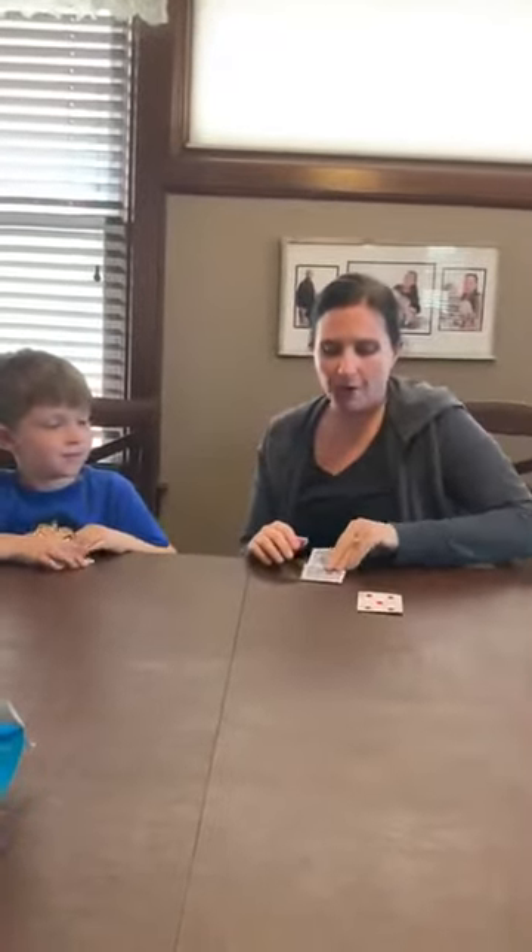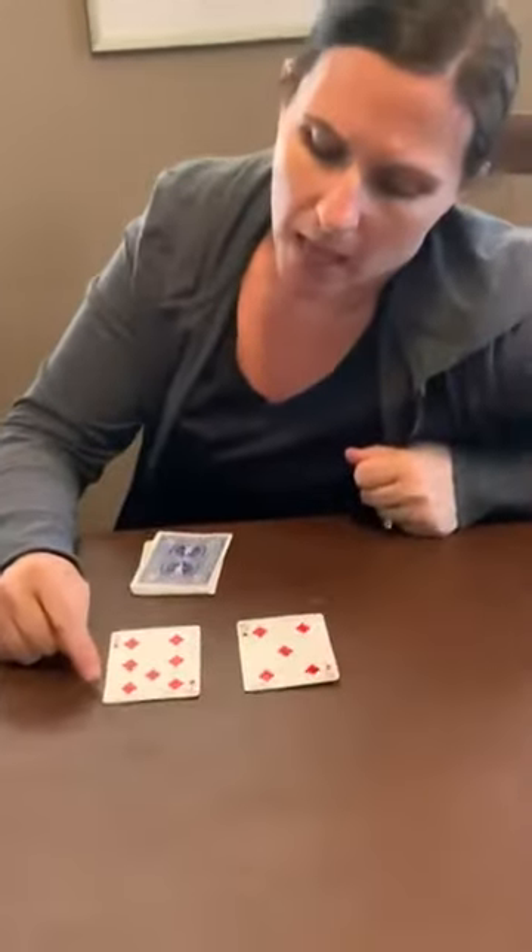So how we play this game is we both flip over our top two cards and we add them up. I have seven and five. Now if I don't know what seven plus five is, I can use the symbols on the card to help me.